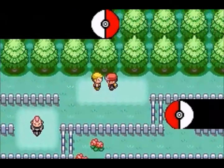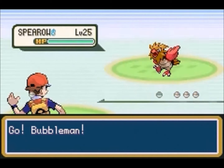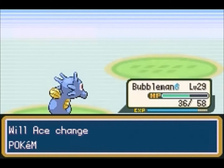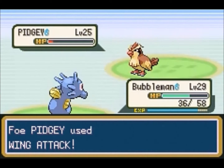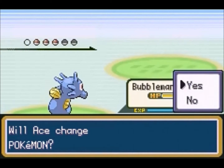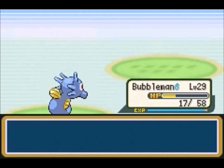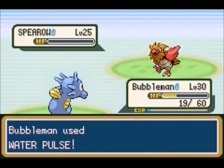If you go east a little bit on this route, there's a tree you can cut down and patches of grass. You can get Gloom or Oddish in Fire Red, or Weepinbell and Bellsprout in Leaf Green — both decent. I kind of like Victreebel a little better than Vileplume, but I was almost thinking about using Vileplume. I have a new Pokemon in mind instead — you'll see soon. Bubblebeam levels up again at level 30, getting up to level 31 in this video.